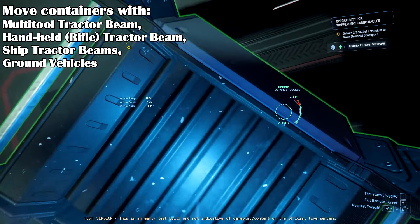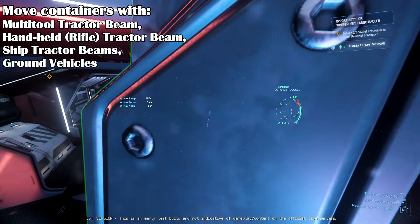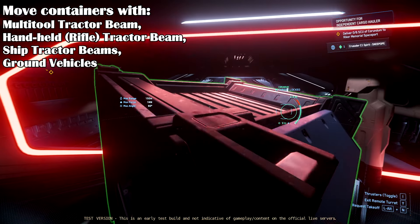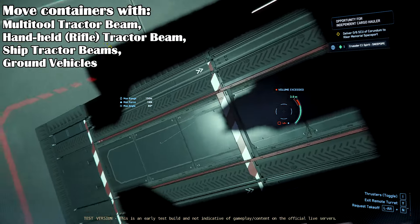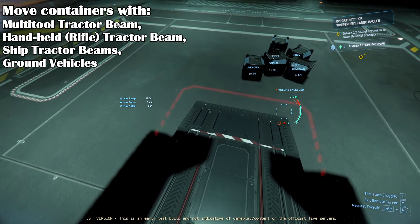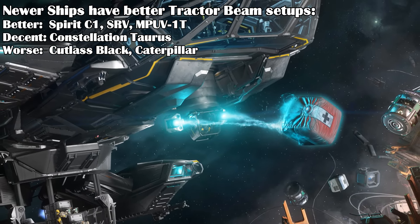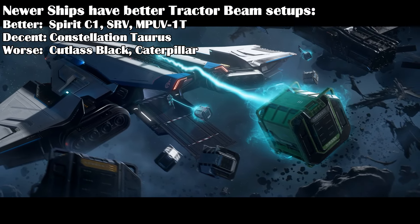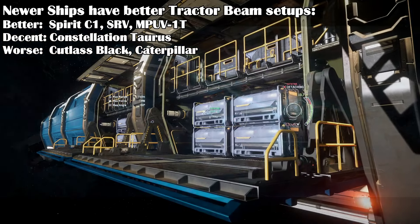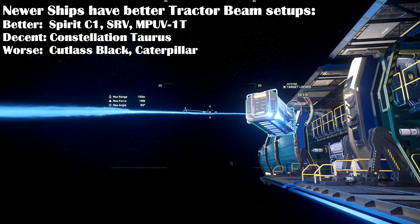Ships with tractor beams include the MPUV-1T, the Cutlass Black, the Crusader Spirit C1, the Drake Caterpillar, the Constellation Taurus, the Argo SRV, and the MISC Hull C. The Argo Raft will get a tractor beam in the future, along with upcoming ships like the Zeus CL Mark II. Newer ships tend to have better tractor beam layouts — the Crusader Spirit C1 has a great tractor beam turret position that can move from the top to the rear. Older ships like the Caterpillar have awkward tractor beam placements, making it hard to grab cargo.